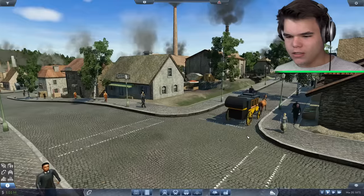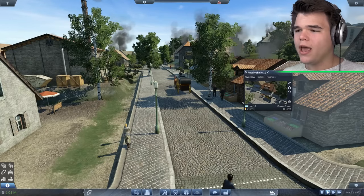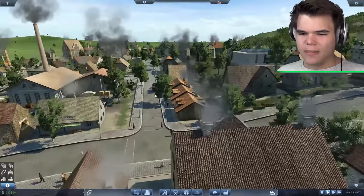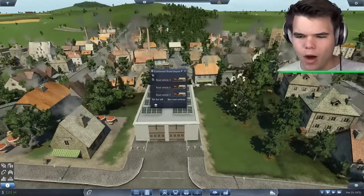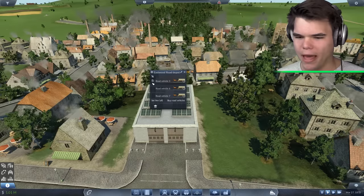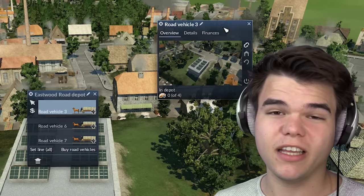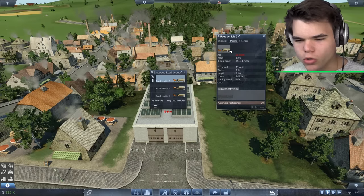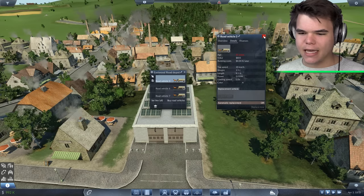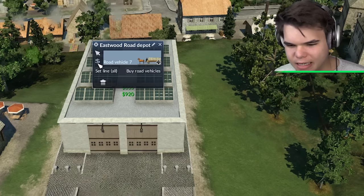Just like every single time I play video games, we tend to run into issues. As you guys can see, these horses here, they are taking a little bit of a strange route. That is because these guys are heading back to the Road Depot Center, which is right over here. You might be wondering why they're going back. If I click on one of these vehicles, which is actually just a horse, it'll show that this animal is 21 years old. That's way too old. We're going to have to replace these guys. Unfortunately, our horses are done for.